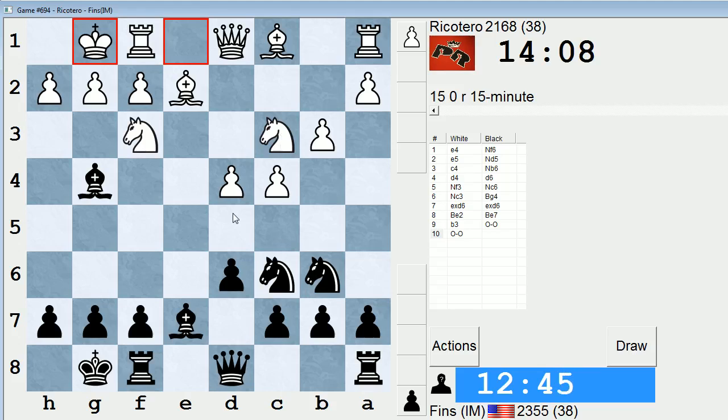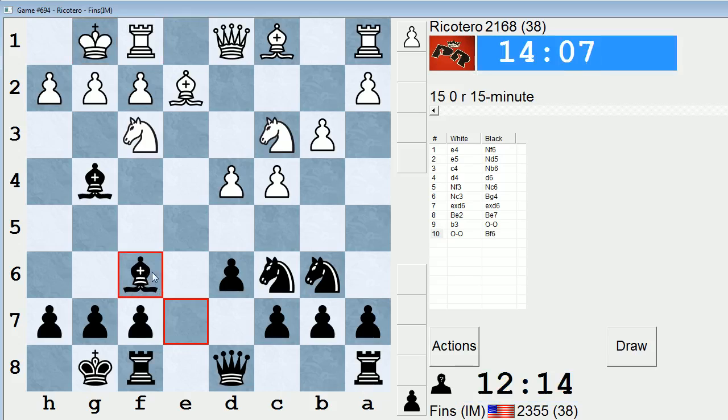Because if Knight d7, Knight takes d5 is possible. I think what I might want to do is Bishop f6, Bishop e3, and then d5. And then if c5, play Knight c8 and swing the knight out through the e7 square. Looks like a decent idea. So Bishop f6 — let's play that, applying the pressure to the d4 pawn.